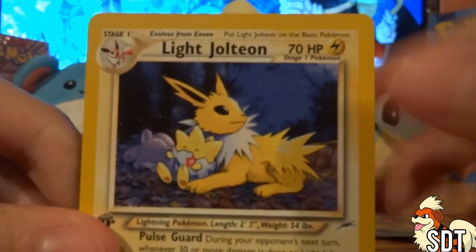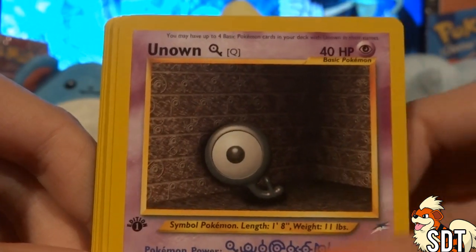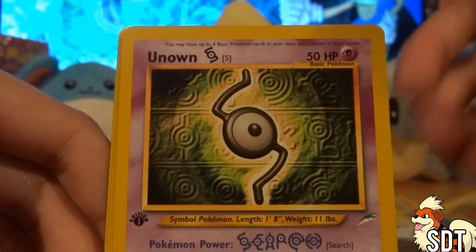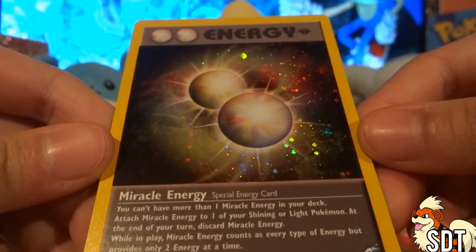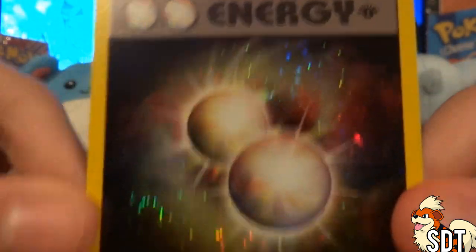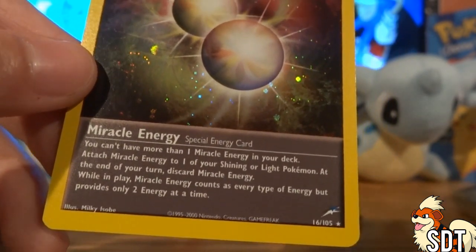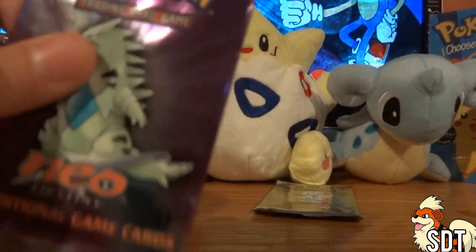Oh my freaking god, I love this card, absolutely love this card! If anyone has extras of this I want more. I got a Light Flareon, Light Jolteon, and Light Flareon, Unknown, Snubbull — that's a cute one. We've got an Unknown S, Hitmonchan, Psyduck — that one's pretty cool. Dark Arcanine — oh wow, that is really really awesome, that looks fantastic! I'm putting that in one of my cool sleeves. Look at the holo on that! There's also a Miracle Energy — never even heard of this energy before.